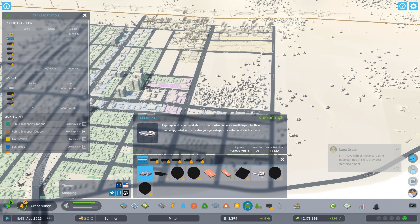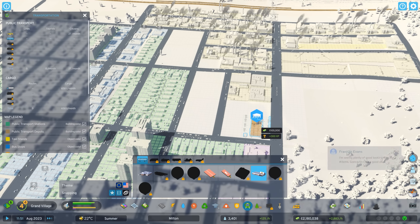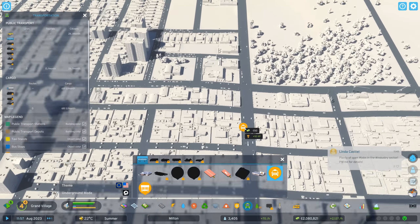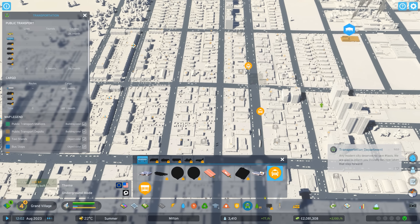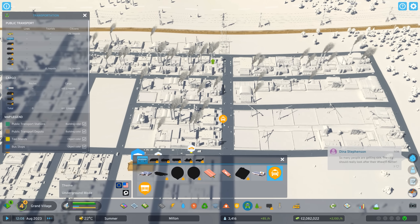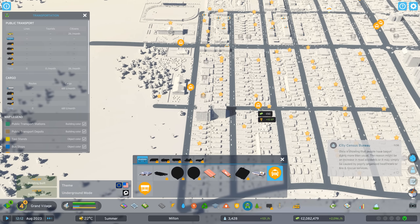Public transportation — we've got a bus depot and taxi depot. Let's place down a taxi depot to get at least some taxis, the most basic form of public transportation. It fits perfectly over here. Let's have a few taxi stands around town — one here by the park, a couple along our main avenue. The XP is just rolling in — that is insane!